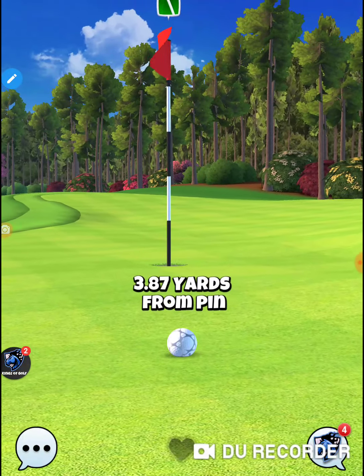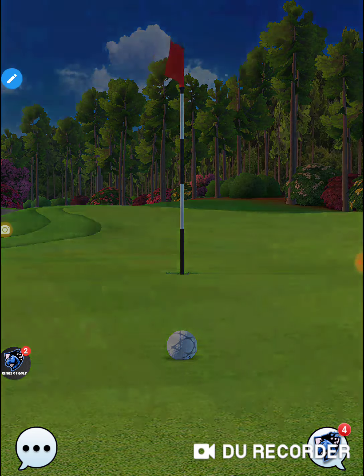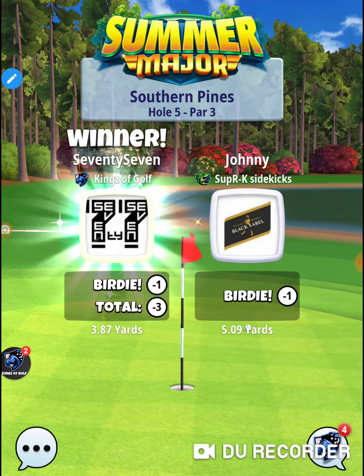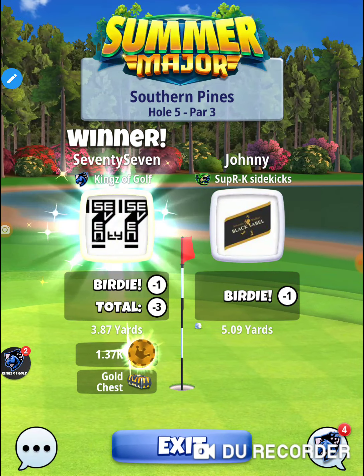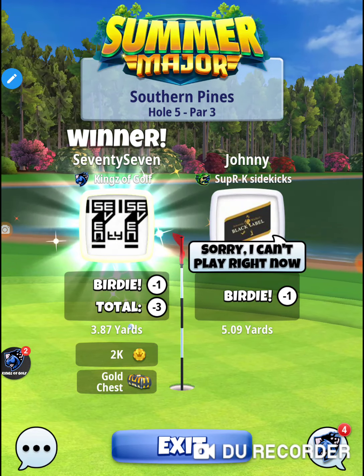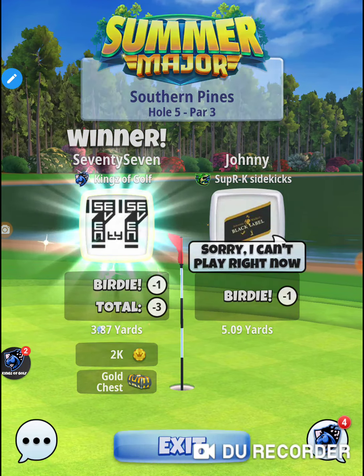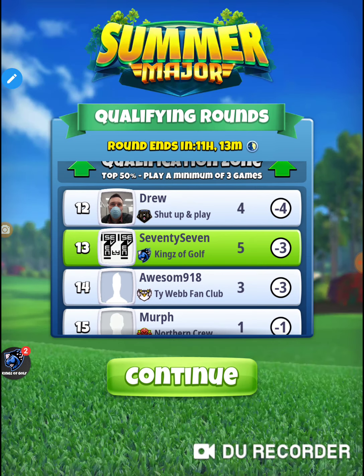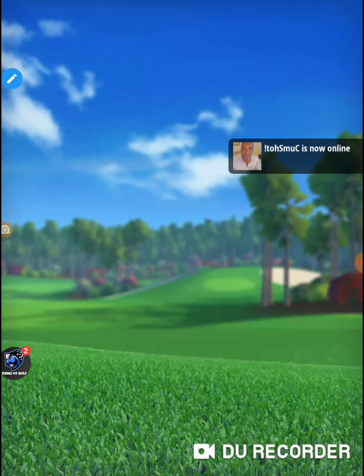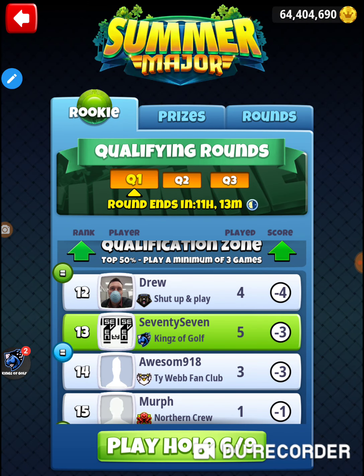I'm just trying out different ways — I don't want to do that shot in the tournament. I'm going to drive the green in the tournament. I'm either going to bring a guardian and come at it, or bring a rocket and drive the green on it. There are three legitimate ways we can go with that green, and that's one of them. All right, that was hole number five of the 2020 Summer Major, Monday's practice round, rookie division — thanks for watching.